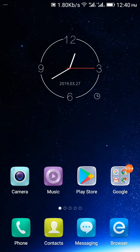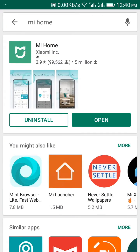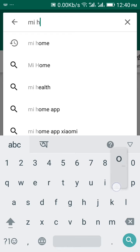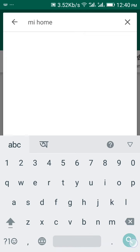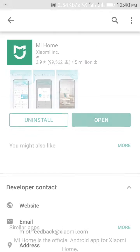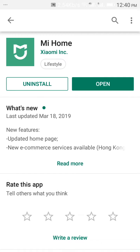You have to install an app from Xiaomi to connect the extender with the router. Open the Play Store and type 'Mi Home' to search. Here it is — the Mi Home app from Xiaomi Inc. I've already installed it to save time.